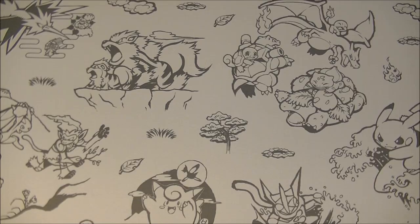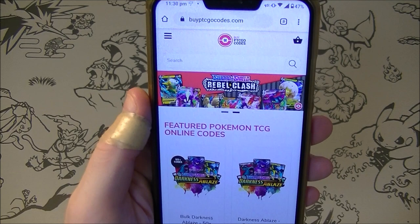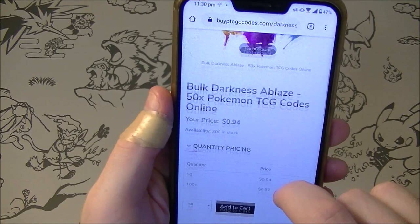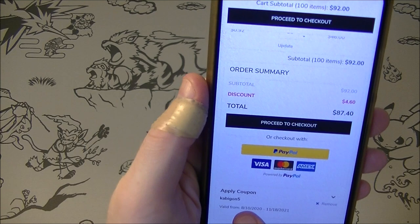What is up everybody, HungryCabagon here. This video is brought to you by BuyPTCGOCodes.com. They've also given me a promo code — if I add 50 Darkness Ablaze packs to my cart and apply coupon code CABIGON5, I get 5% off. If you're interested in codes, please check them out and tell them I sent you.